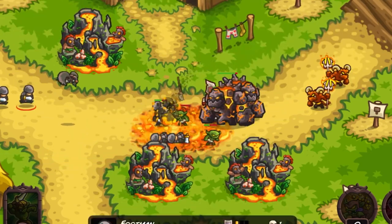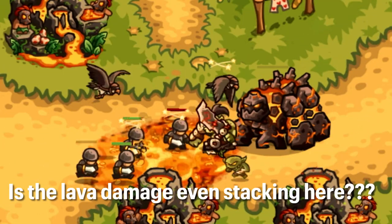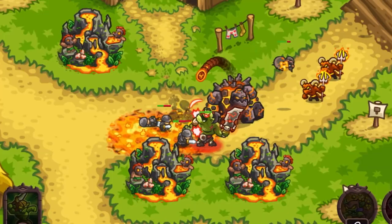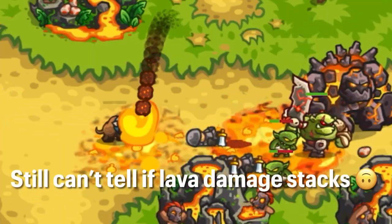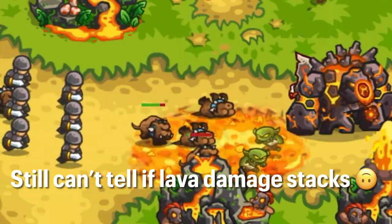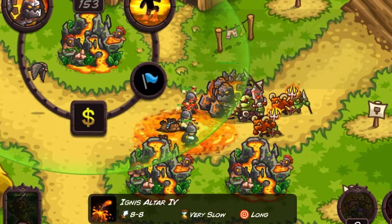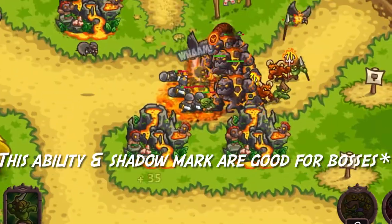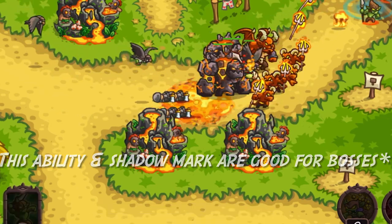One thing that needs to be noted is that one of the abilities makes it so that only one enemy takes 50 to 100% more damage from all damage sources. And then when it blows up, it can do a max of 76 damage — kind of a weird amount. I haven't even noticed any enemies glowing in this regard, so I don't really like this ability. It's pretty much the same thing as Shadow Mark, which is already not very good. I don't think that ability is worth it at all.